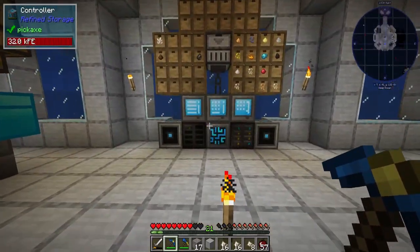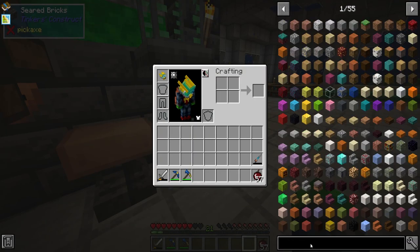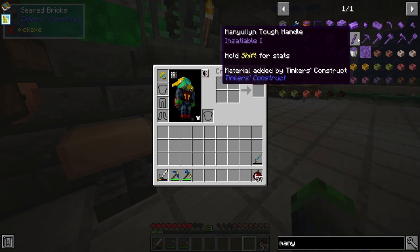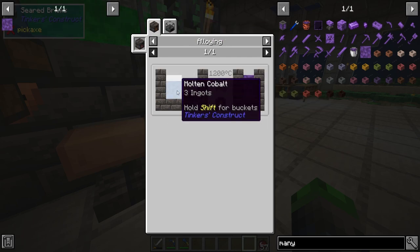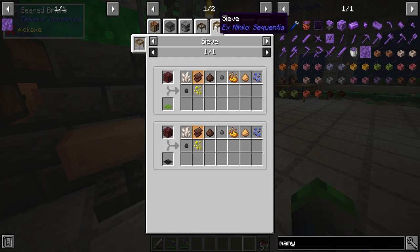Maybe we'll work on the cleaver next. The cleaver requires two tool rods, a large plate, and then a broad blade. I want to look into making Manyullyn — something like that. We're going to see about how to make it. It takes Cobalt and molten debris — I guess we're not going to be able to make it right now.